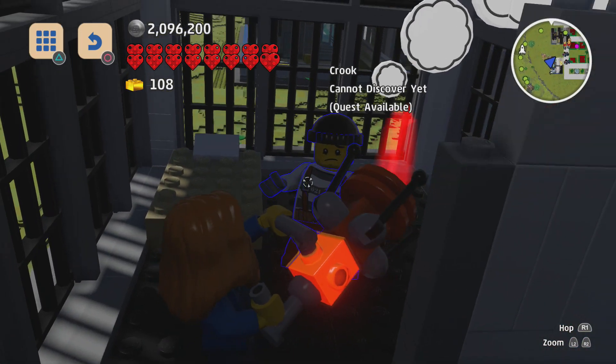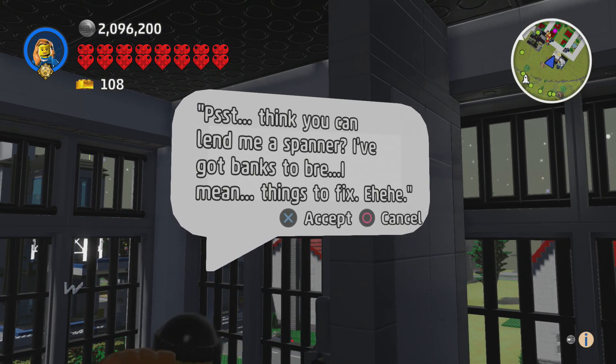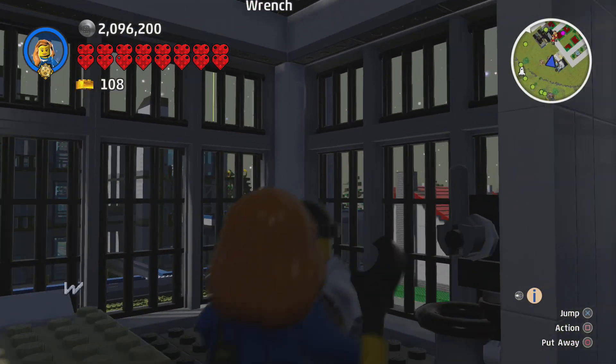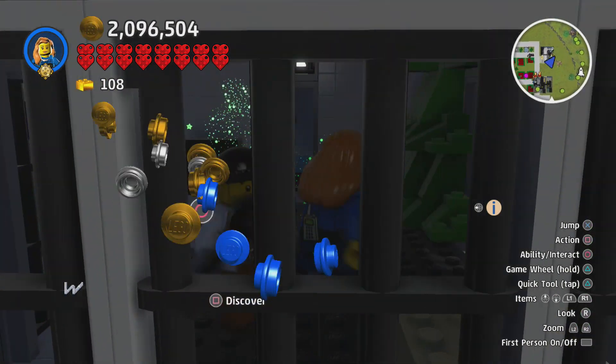Oh, we can go in here — this is a jail cell. This is a crook. 'Psst — think you can lend me a spanner? I've got banks to break. I mean, things to fix.' Here's your thing. So we're in the jail cell with this guy — we are the worst police officer of all time.